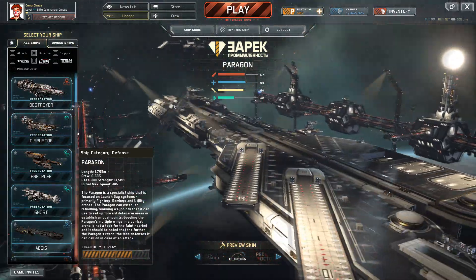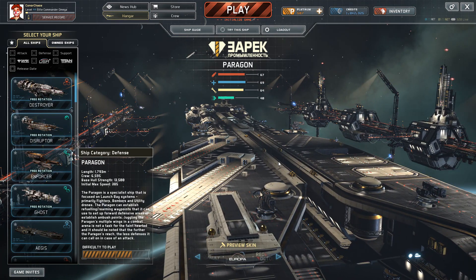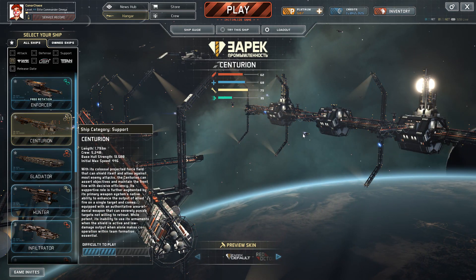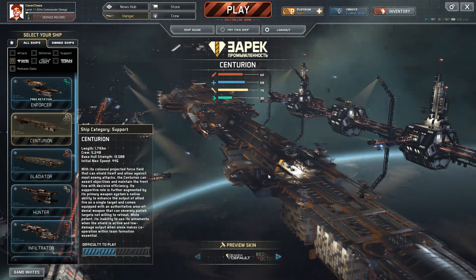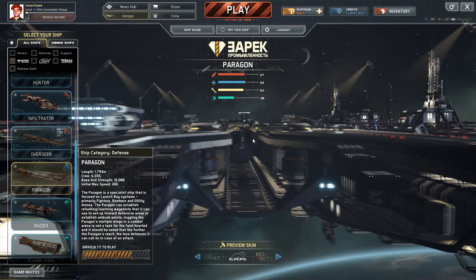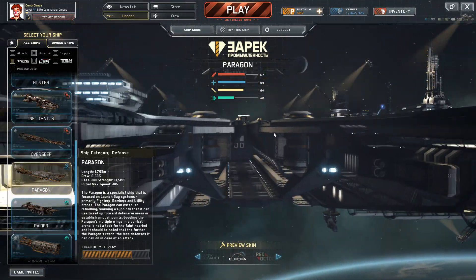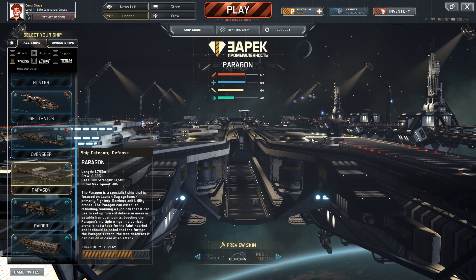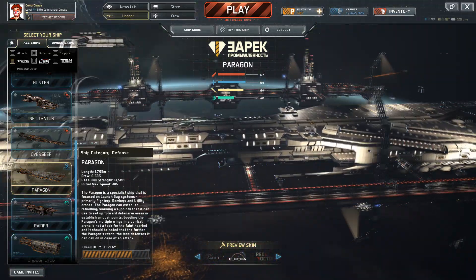So the Pyragon — initial impressions. I've been playing this thing for quite a while now since it was initially released. When the game was first released it didn't look like this at all; it pretty much resembled the Centurion a lot more. But now it's got its own unique and pretty cool model. It's one of the better models in the game at the moment — it's a more recent design so it looks a lot better, more up to date and up to scratch, and it looks really nice.